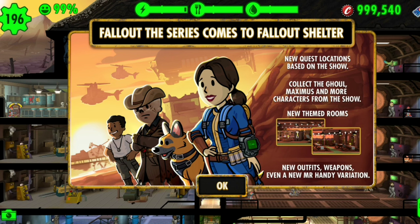Let's get into it. Fallout the series comes to Fallout Shelter — new quest locations based on the show, collect The Ghoul, Maximus, and more characters from the show, new themed rooms, new outfits, weapons, even a new Mr. Handy variation. So let's get into that, guys.